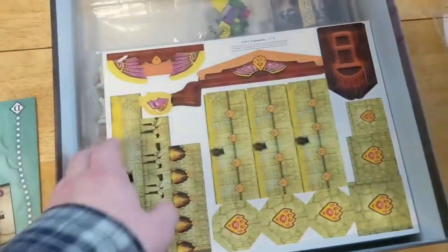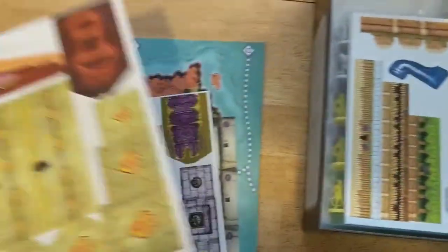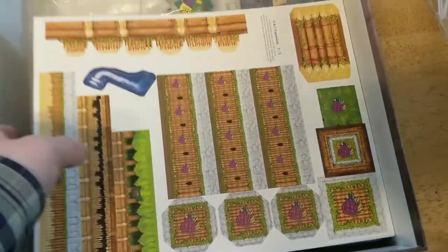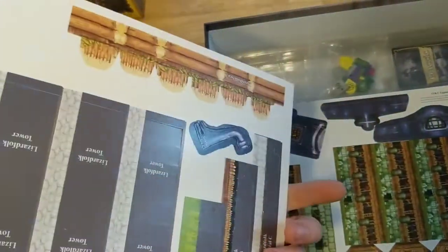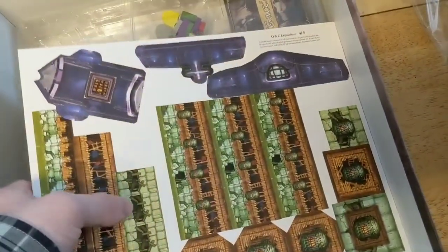And here are the constructs for those extra factions. Obviously I'll put those together at some point, and maybe I'll make a video about putting them together — depends on the response to this video, honestly. The artwork, just like in the base game, is gorgeous here, and it makes me excited to see these put together.